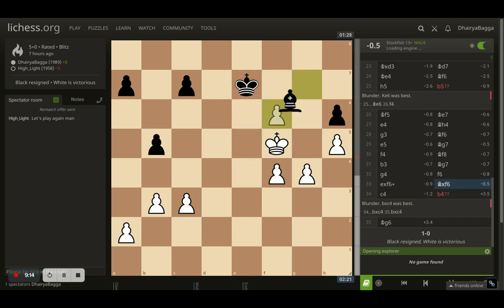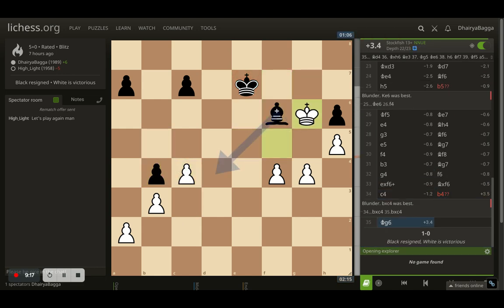Opponent resigned after I landed my king onto g6.